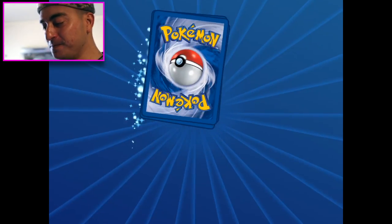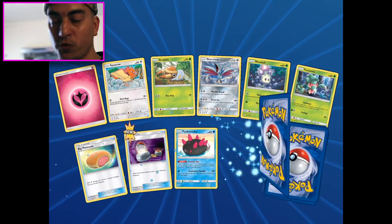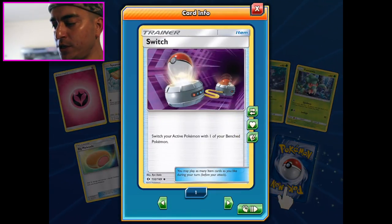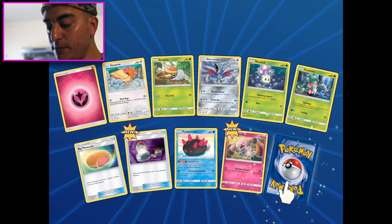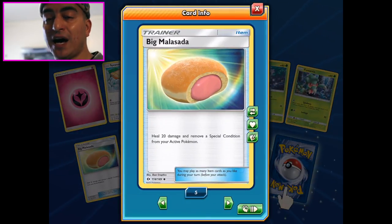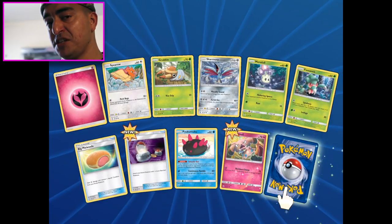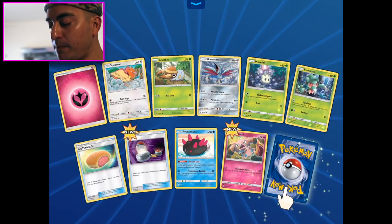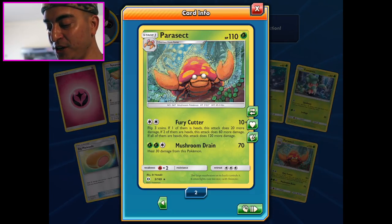We have to keep opening them until they won't let us open anymore. A non-reverse holo Switch - good to go. Four Manectric, more lols. Big Malasada! I haven't said it yet - big Malasada - and I want to eat that, doesn't it look delicious? We got a Snubble followed up by a Parasect - good to go.